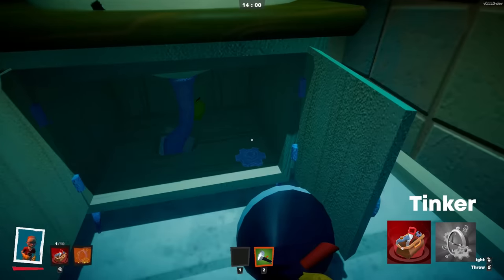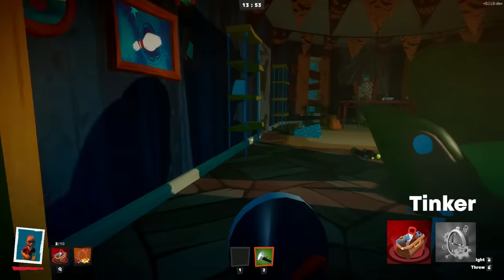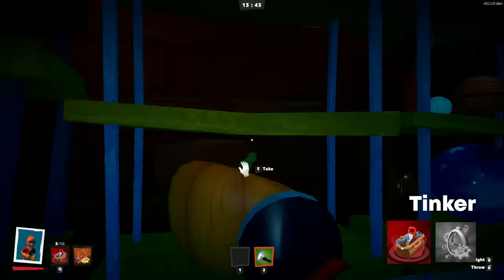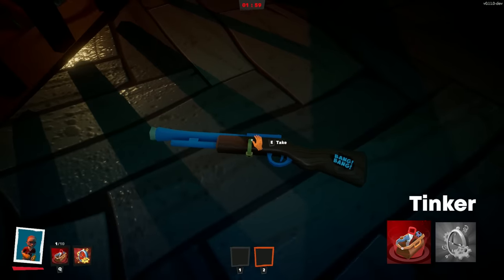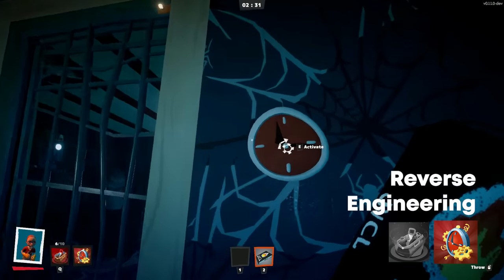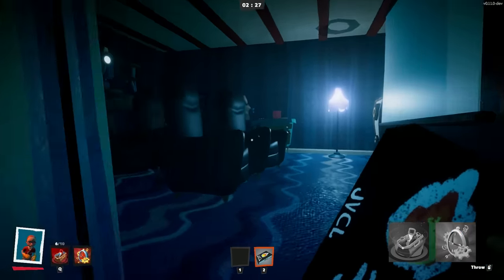Inventor crafts various items using gears that you will find around the house. One gear gives you a saucepan. Two gears allow you to craft a flashlight. And if you find five gears, you'll be able to craft a toy rifle. Collect six gears and gain the Reverse Engineering ability, which allows you to use the neighbor's secret lever and open his gate.